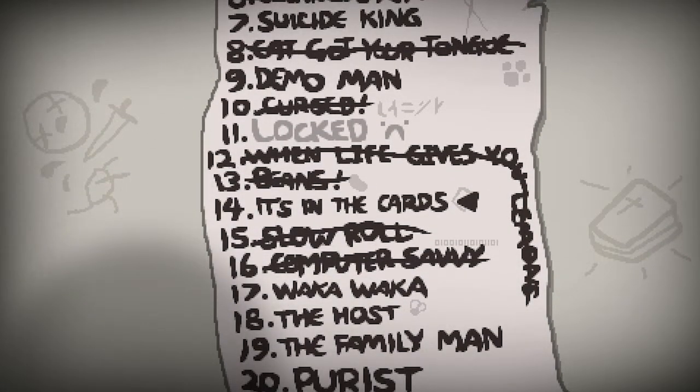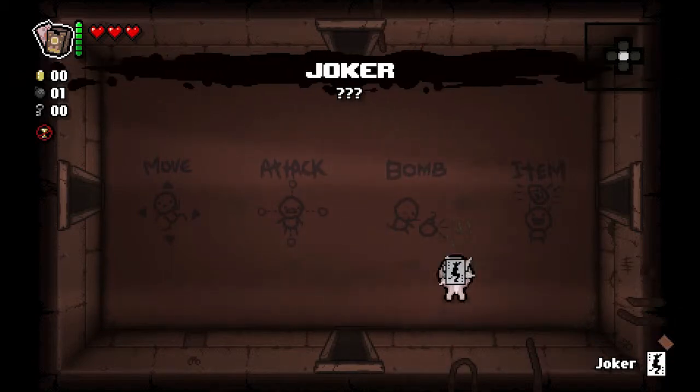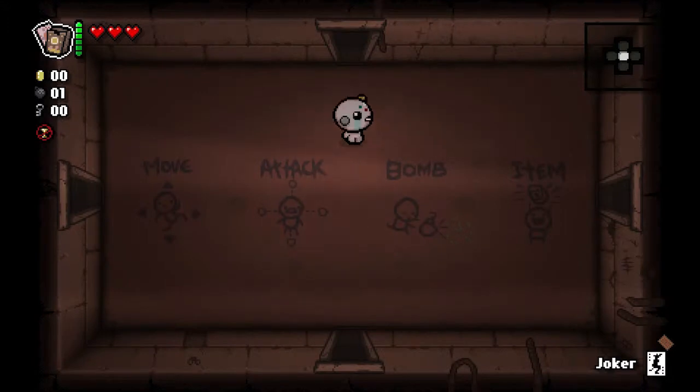It's in the cart. Alright, let's find out what this is about. I've completely forgotten. So we get a tarot card thing - Joker. Alright, let's actually have a look at the items we've got.